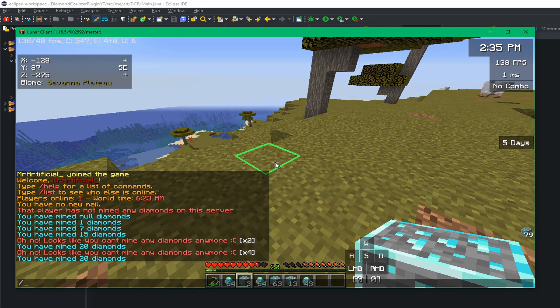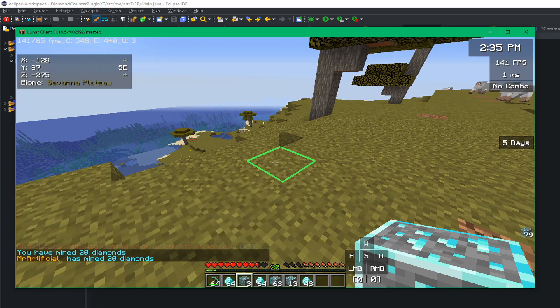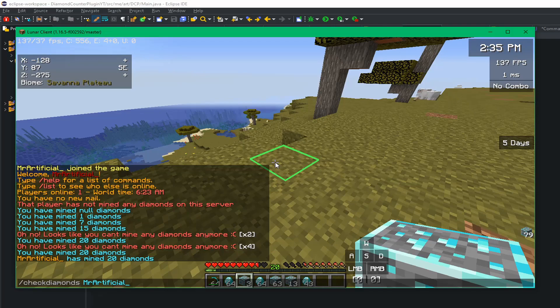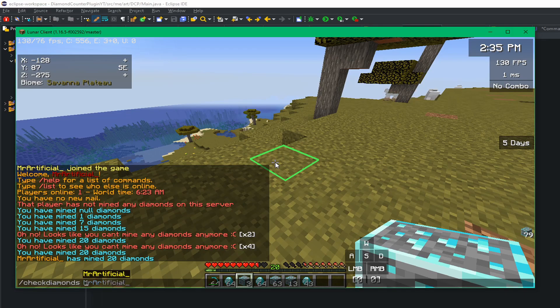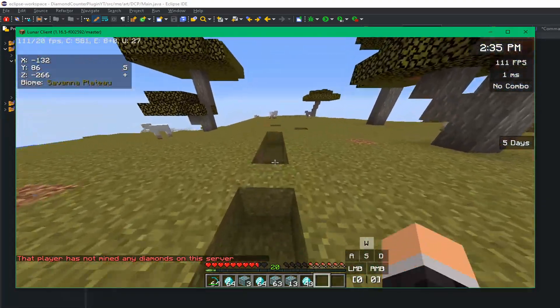This also works as a check command — it tells me how many diamonds I've mined. I can also look up other players' diamonds. For example, looking up mr.official tells me I've mined 20. But if I look up some other player's name that hasn't mined any, it tells me that player has not mined any diamonds on the server.